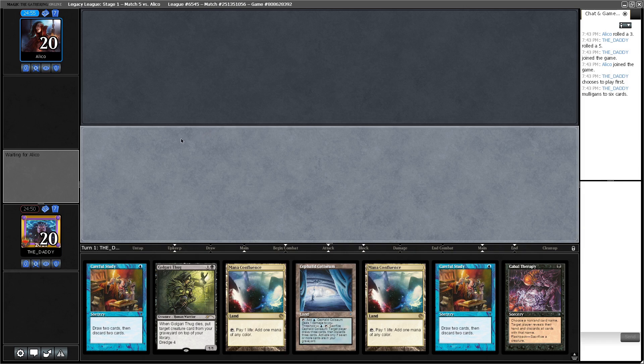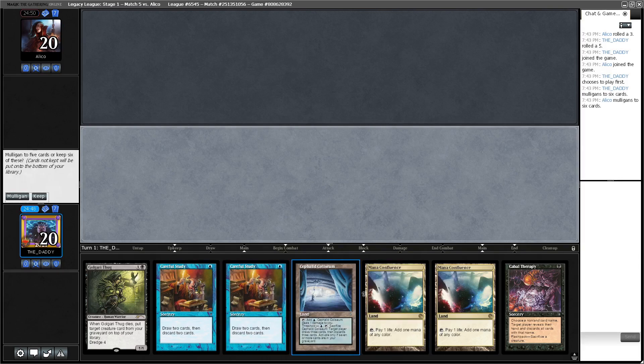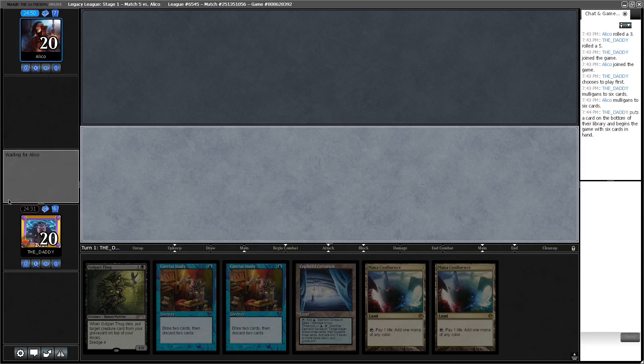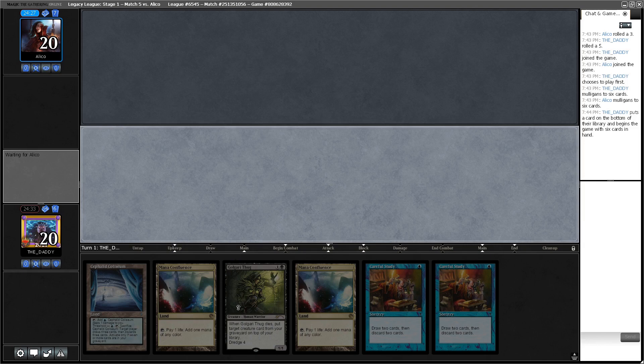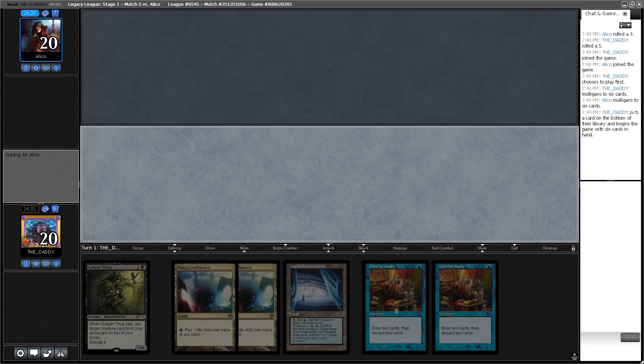Round five, and this hand is good — I'm going to bottom the Therapy. This is an archetypal good hand: got more than one land, one-two-three enablers. The reason I'm keeping the third land over Cabal Therapy is because if we get Wastelanded we can't activate Cephalid Coliseum without drawing another land off the Careful Study. I don't want to rely on drawing another land off the Careful Study — I'd much rather keep the lands and bottom the therapy, especially game one when I don't know what I'm against and it could be a wasteland deck.